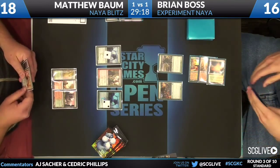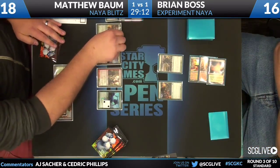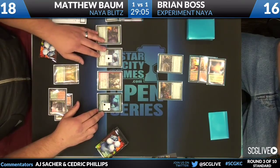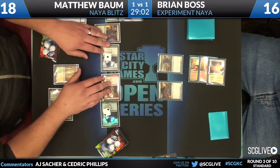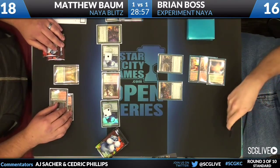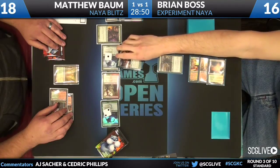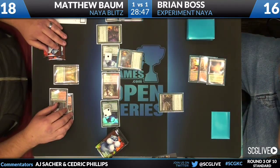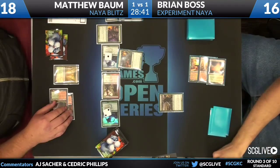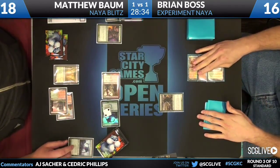The Rally the Peasants is the last card in his hand. He can play two guys this turn. They will not evolve the Experiment 1s, but they will make them bigger — which is what Mayor of Avabruck does, because Experiment 1 is creature type human ooze. So here come the creatures. Now it's a 4/4, so you don't have to trade with the Flinthoof Boar anymore. I like the way Matthew has played this game.